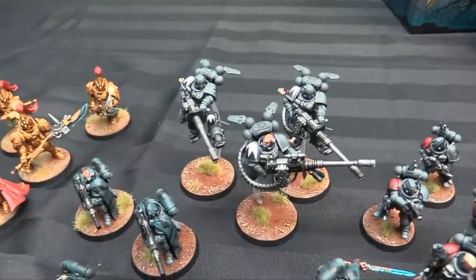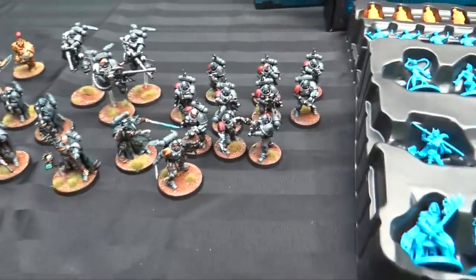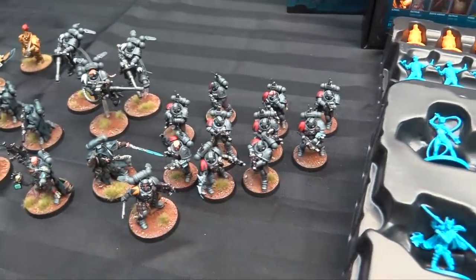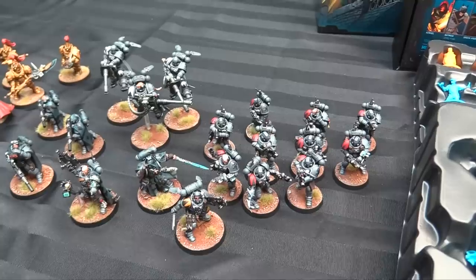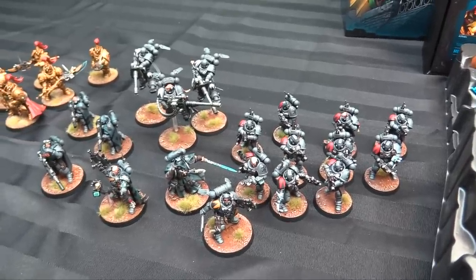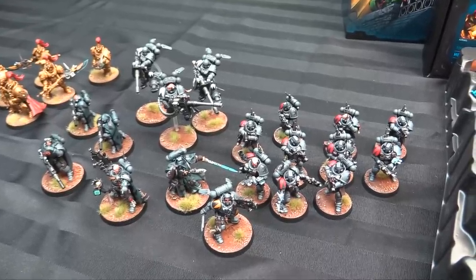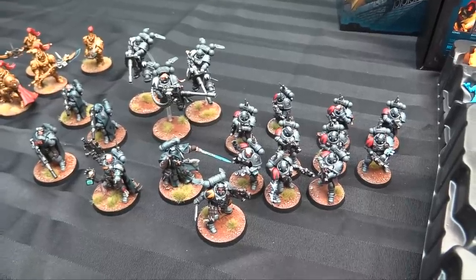The Eliminators — this guy's gonna show up in Kill Team, the Eliminator Sergeant, because he's super cool. Some Suppressors, who are basically all Long Fangs even though they're young. And then over here is a cool squad of Infiltrators, 10-man squad — I didn't play a game with them, you'll see them in two weeks. Owen and I played a 1500-point game, which I think is my favorite way to play 40k right now. You can't have everything and you've got to make some hard choices. The game's just too messy and too much of a mess at higher points — I have no idea what's going on.